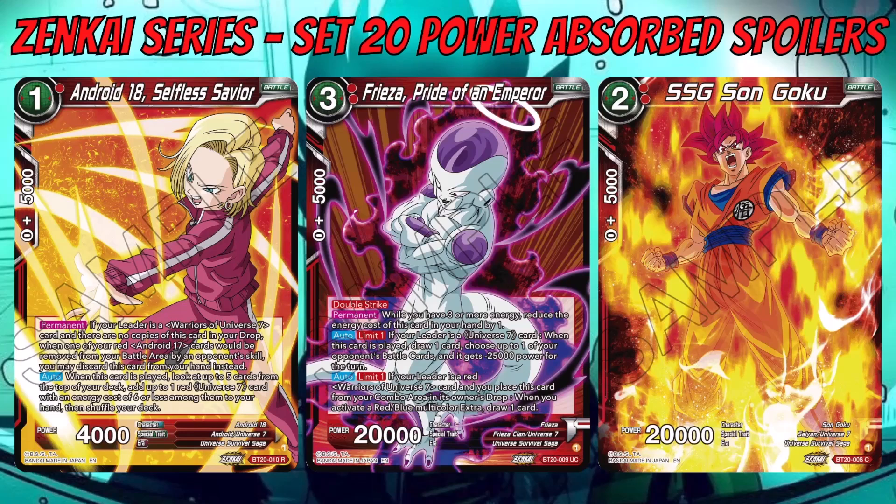Android 18 also has an auto when played: look at the top five cards of your deck and add up to one red Universe 7 card with cost six or less to your hand — a nice searcher. Frieza: Pride of an Emperor is a Double Strike 20k, three-cost. While you have three or more energy, reduce its cost by one, making it two. Two limit-one autos: if your leader is a Universe 7 card, when played draw one and give one opponent's battle card minus 25k power. Second auto: if your leader is a red Warriors of Universe 7 card and you place this from your combo area to drop when you activate a red/blue multicolor extra card, draw one.